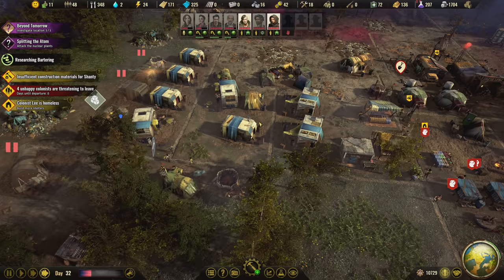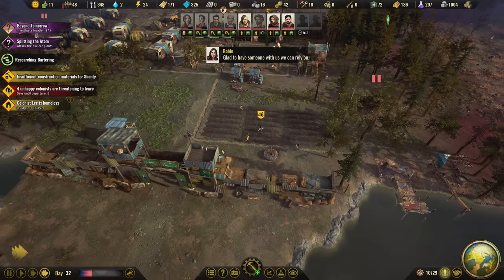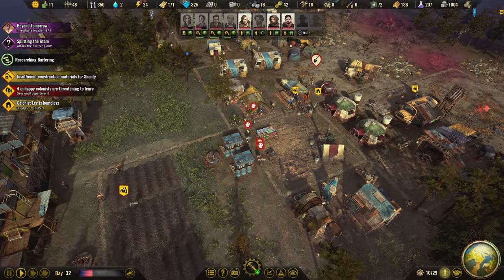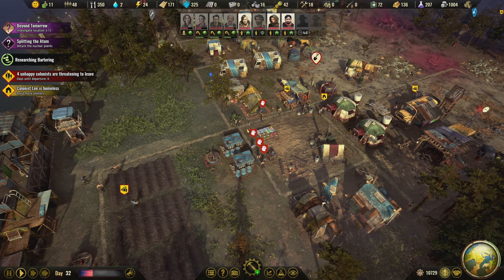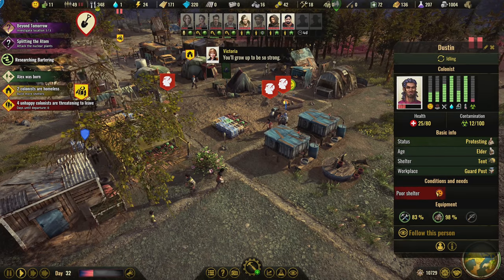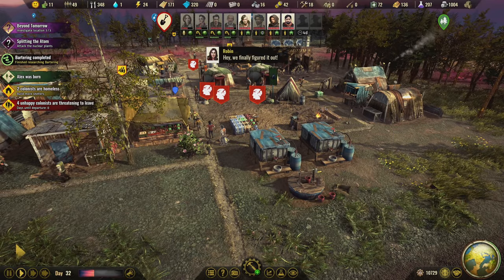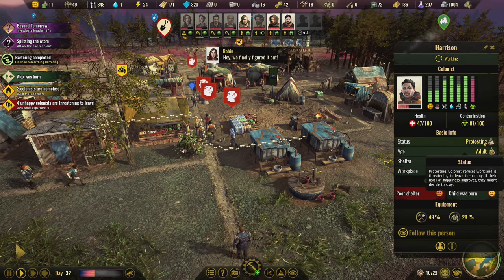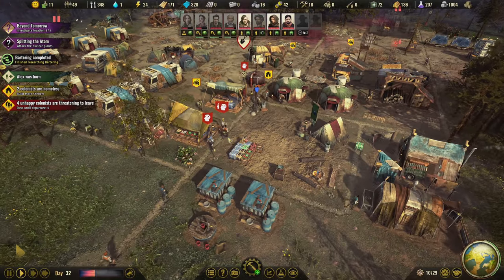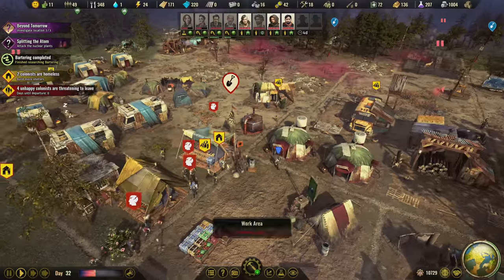I've got 1700 bucks - I'm gonna hire another scavenger. Getting these extra specialists means I can get extra people on the map too, which is nice. The question is whether or not these guys are actually gonna leave - they're just hanging out. Can I raise their happiness and get them to stay? Protesting - colonist refuses to work and is threatening to leave the colony. If their level of happiness improves, they might decide to stay. I just need to make them happier, which it is going up. So is their contamination.